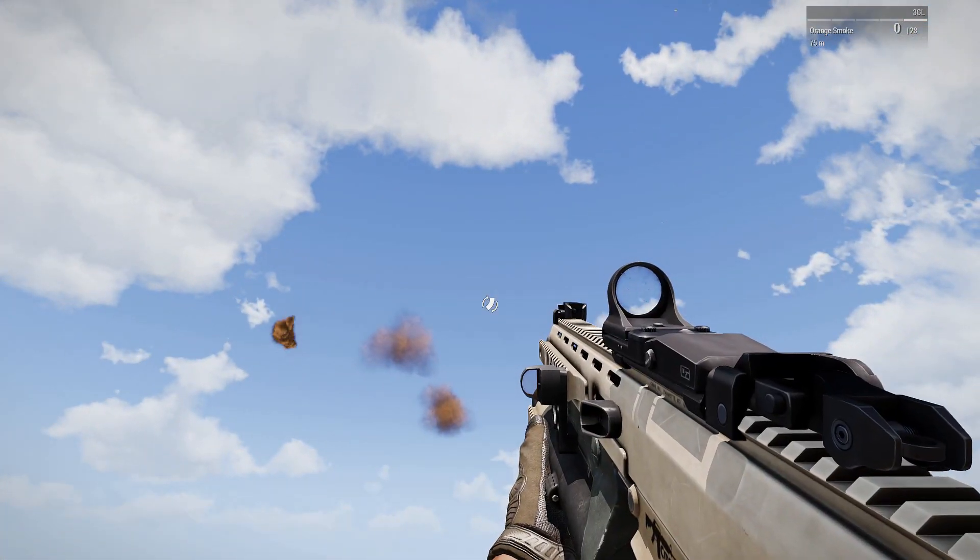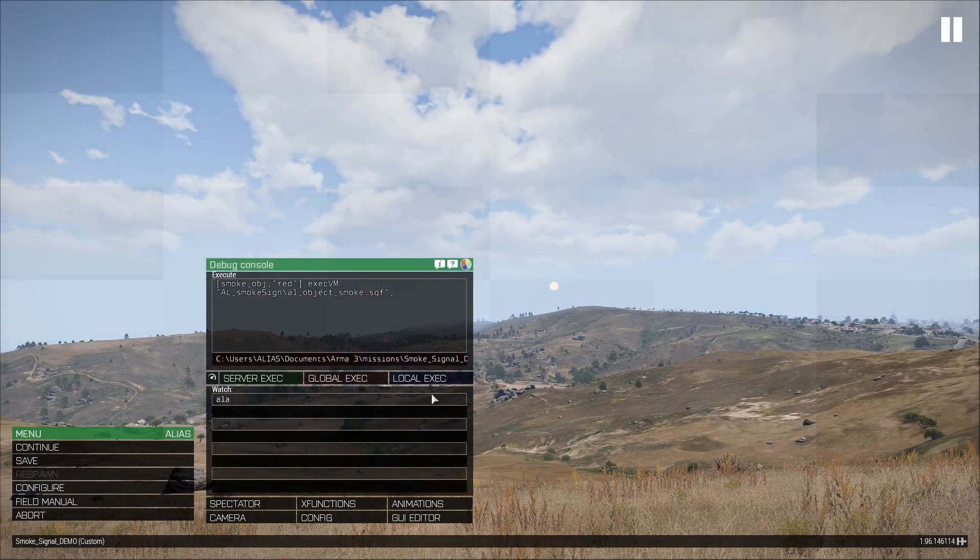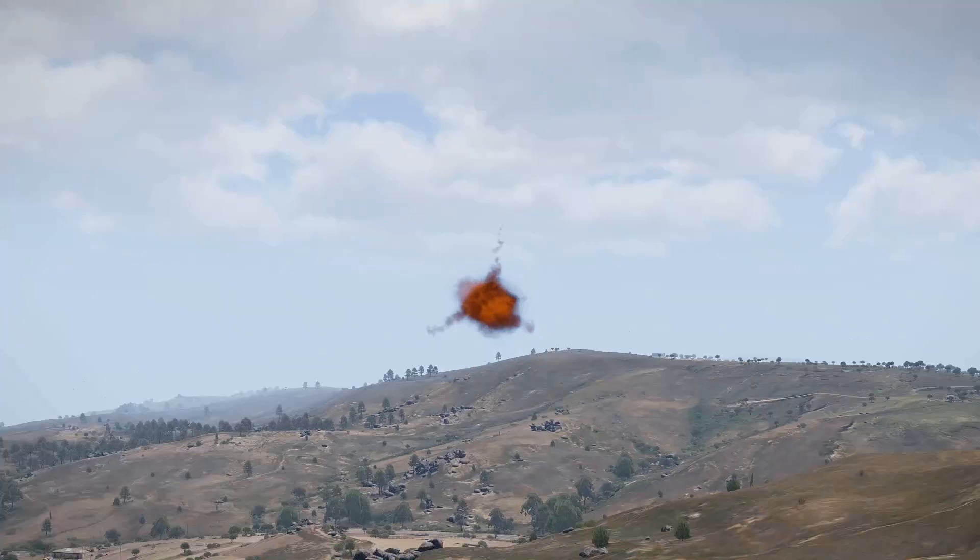This option shows up only when you have a gun with a smoke grenade in the magazine, so you don't have to be afraid of cluttering the action menu. The script also provides a way to generate a smoke signal by hand on the fly.